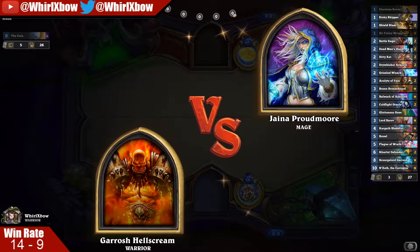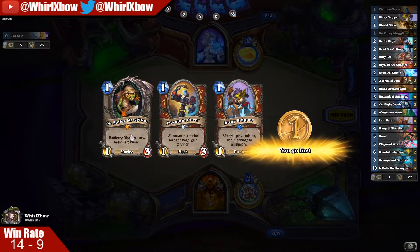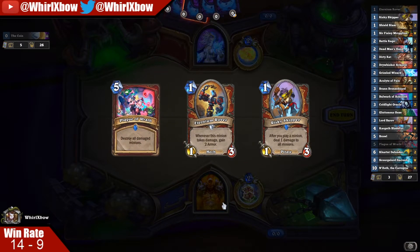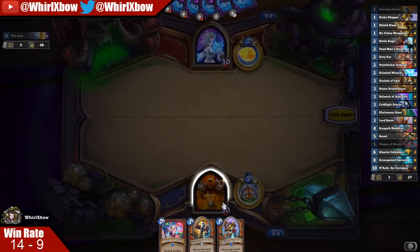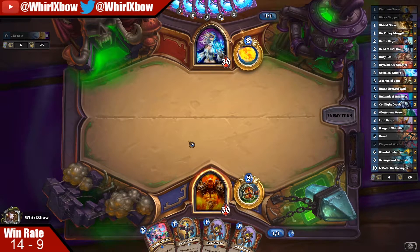Is this the same guy? They both had golden Mage portraits — no, it's not sadly. Finley is not for this matchup so you don't need to keep it. Eternium Rover and Risky Skipper are both very good cards, not auto-keeps but a very good combination. Assuming this is Secret Mage — he bought the leftmost card in his hand, so you know it's Secret Mage. Risky Skipper number two, it's an okay draw.